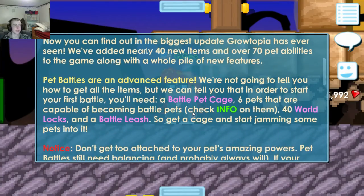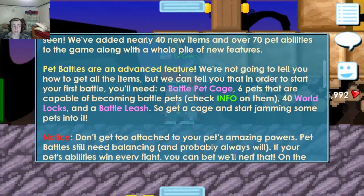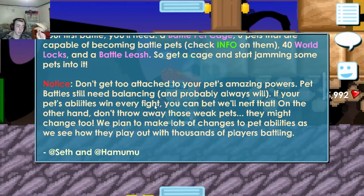Pet battles are an advanced feature — we're not going to tell you how to get all the items, but we can tell you that in order to start your first battle you'll need: take note of this — a battle pet gauge, six pets that are capable of becoming battle pets, 40 world locks, and the battle leash. So get a cage and start jamming some pets into it.